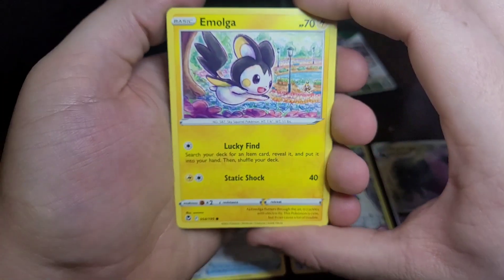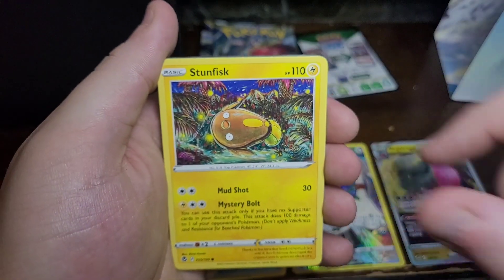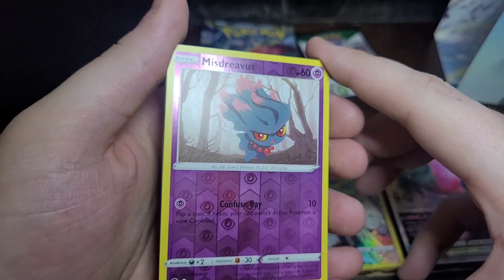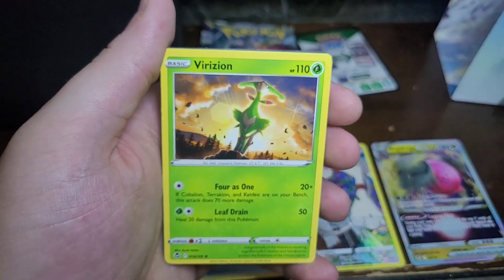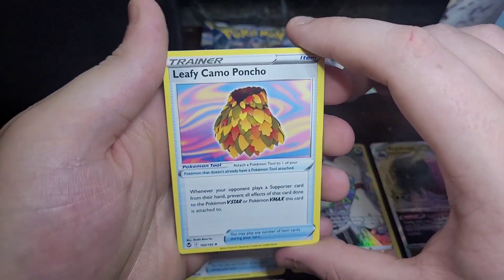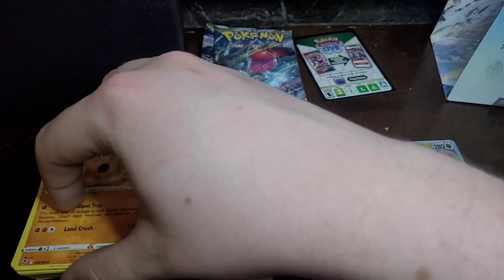We have an Emolga, another Emolga, a Beldum, a Stunfisk, another Vulpix, a Snorunt, a Misdreavus, a Virizion, energy, a Stonjourner, a trainer item — Leafy Camo Pouch, then Apollo Sand again, and another code card. Perfect.